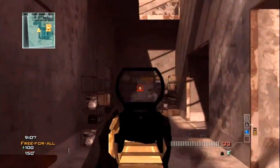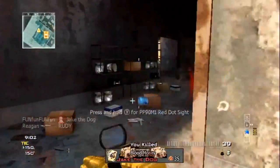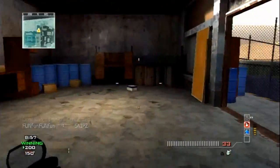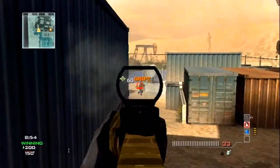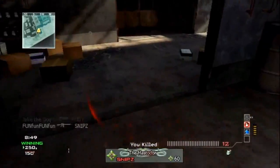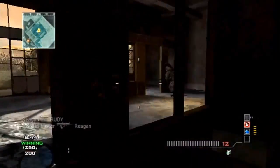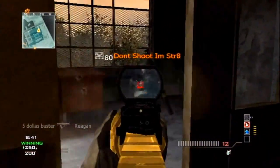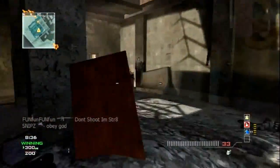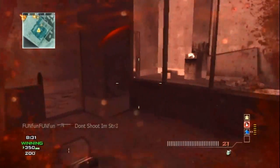I'm doing this free-for-all on Dome, and this is really not a good map to use the M16 on, because it's going to be a long range weapon anyway, and trying to use it on a really short range map just isn't going to work out. As for attachments, I'd pretty much say you have to use Rapid Fire. With Rapid Fire, this thing barely shoots faster than the Type 95 without Rapid Fire, and it doesn't do nearly as much damage as the Type 95, so it's kind of a poor gun anyway.